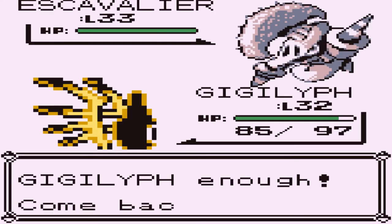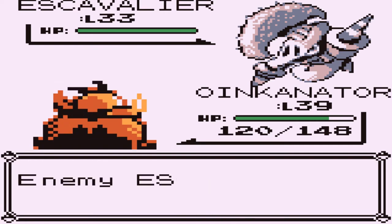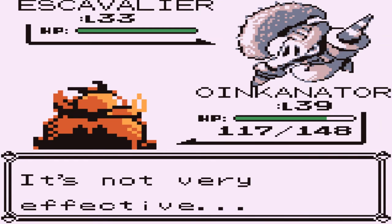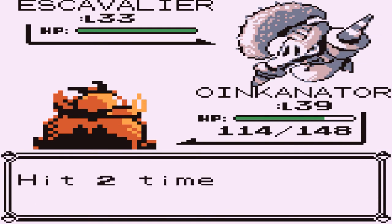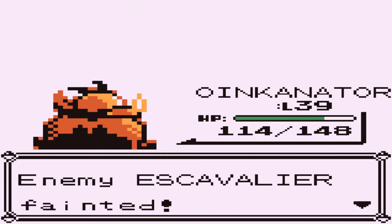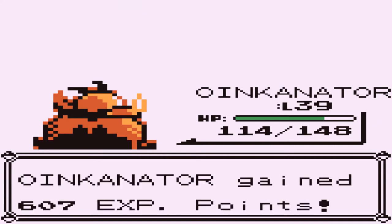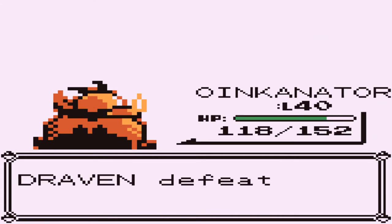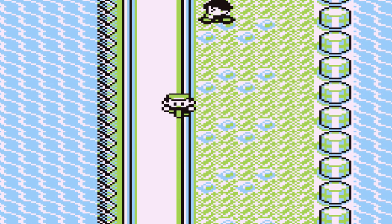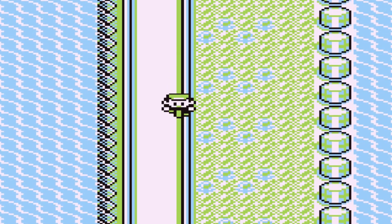Oinkinator, you are the man, the myth, the legend. Let's go ahead and use an Ember attack — there we go. Escavalier not looking pretty good right now. And there it is — level 40 for Oinkinator. Look at that — two Pokemon at level 40. Now we've got to get the rest of the team up.